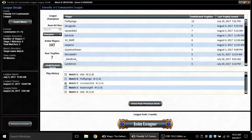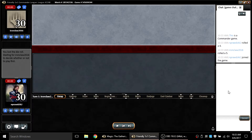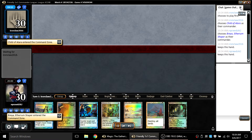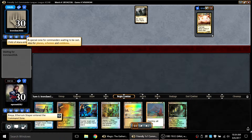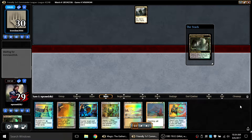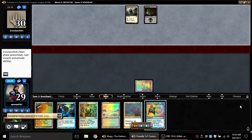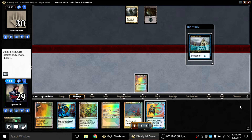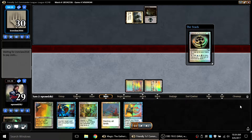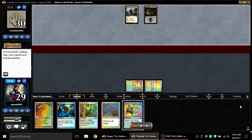I move on to Iron Claw 2016, who is playing Child of Alara — I haven't seen that in a long time. I've got another Ancestral Vision hand; I always recommend drawing Ancestral Vision in your opening hand, it makes games a lot easier. Anyway, I go for a turn-two Talisman of Dominance.